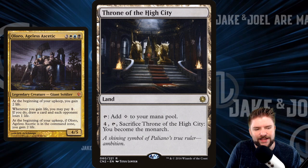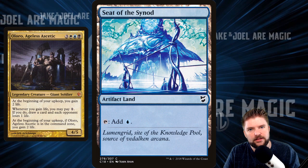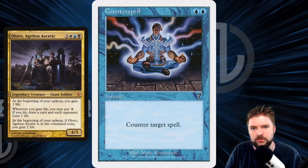Throne of the High City — as the leader of this commander deck, have your own throne. Pay four, sack it, you become the monarch. Look at this great hall you're in — some fire, two big statues, your throne. Now you know where you need to be chilling. Seat of the Synod. Counterspell — here's a Counterspell where the dude is sitting and floating. He went two legs? No way. Four legs? Close but not good enough. No legs.